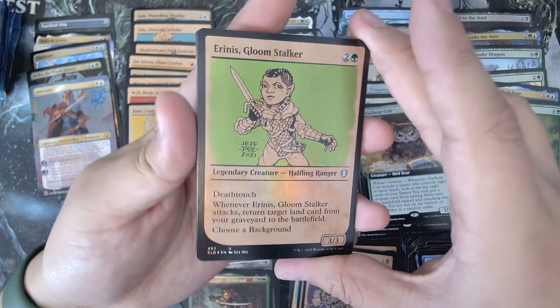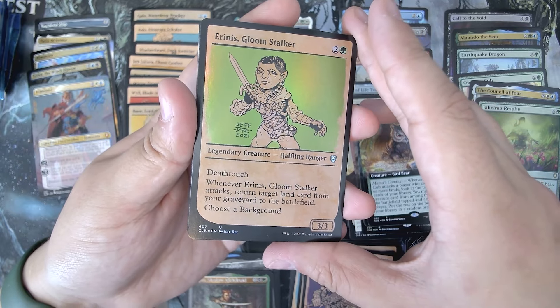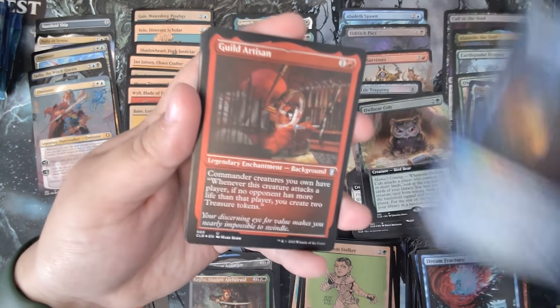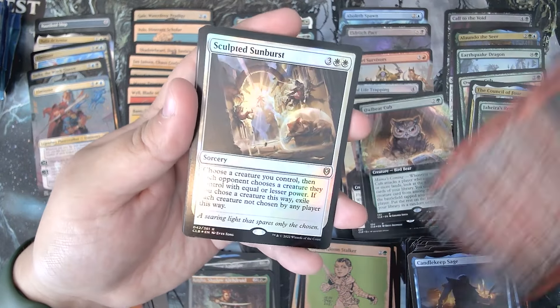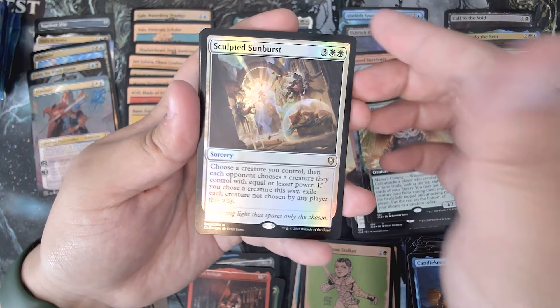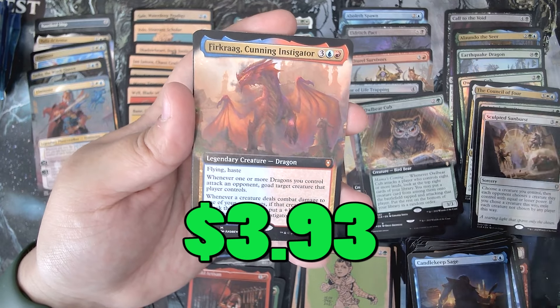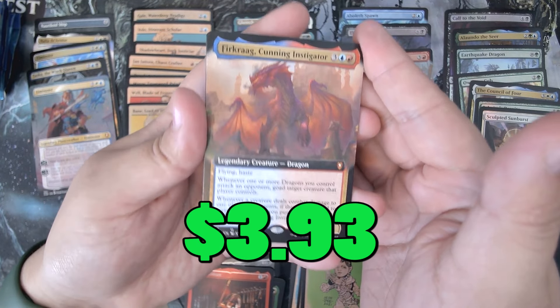Look at this ugly card — I'm sorry, but ew, looks terrible. Candlekeep Sage. Guild Artisan — the foil etched. Sculpted Sunburst. Another dragon — not a good dragon, but a dragon. It's Furkrig Cunning.